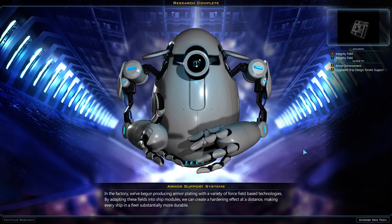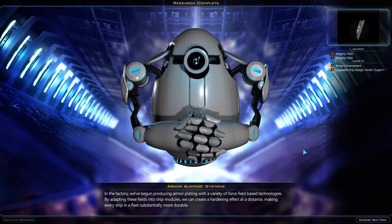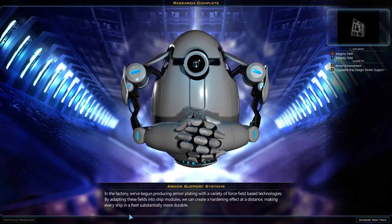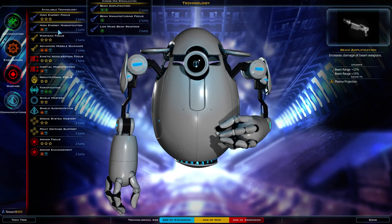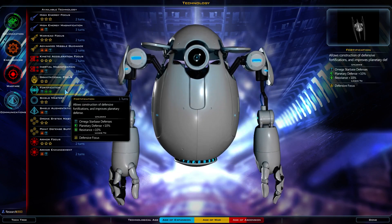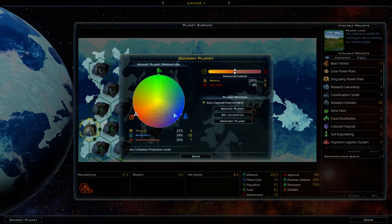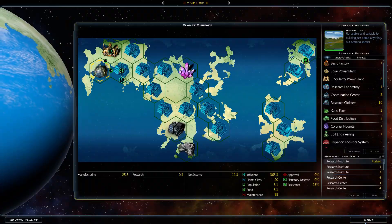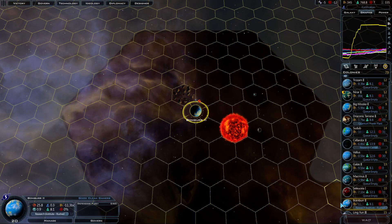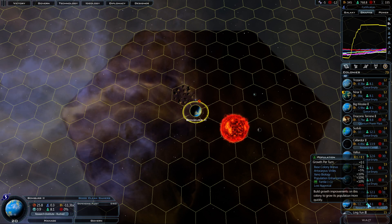We've been producing armor plating with a variety of force field-based technologies. By adapting these fields into ship modules, we can create a hardening effect at a distance, making every ship in a fleet substantially more durable. We're at 140 or 180 — we're close, closing in. Feeling like I want to go trade some technology soon. Let's at least get this Bomber planet done. Oh, we're down to 345 income. Maybe we can't really keep purchasing anymore.